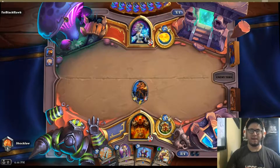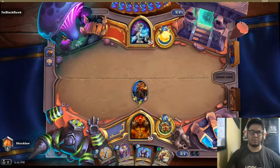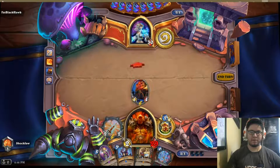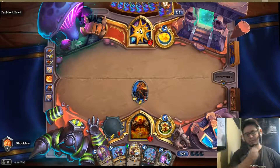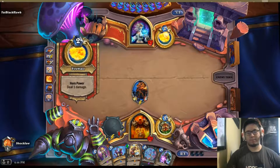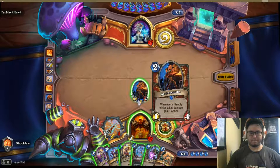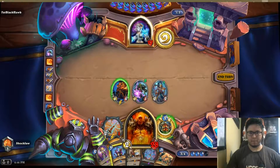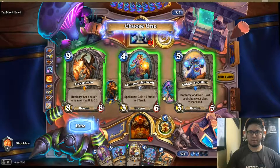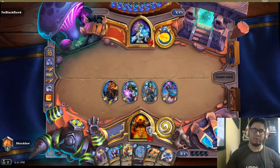I'm assuming this is the no-minion mage. I'm going to get Flakey. Flakey is good tempo for a two-cost minion. I'm going to do this. Do that. Let's go for the dragon.